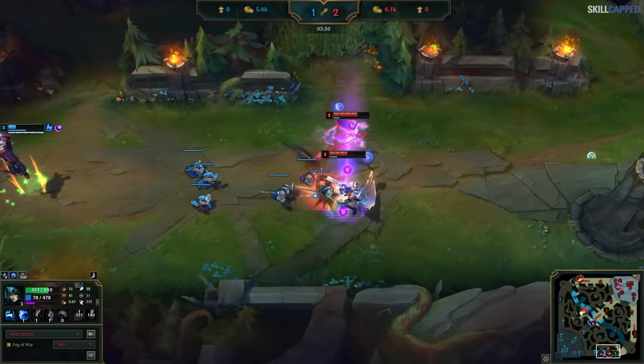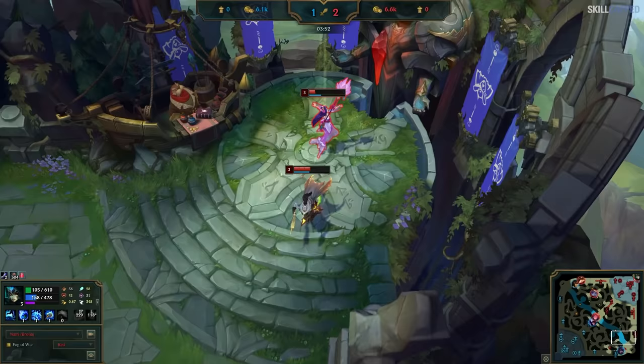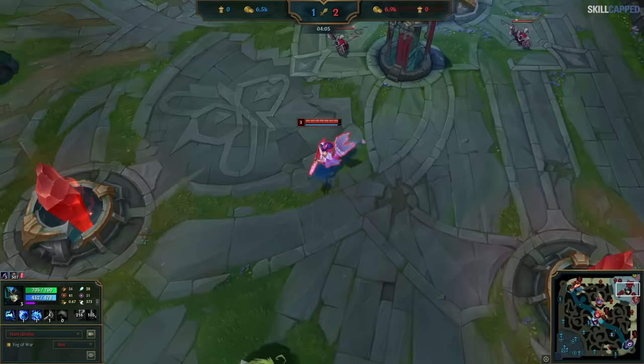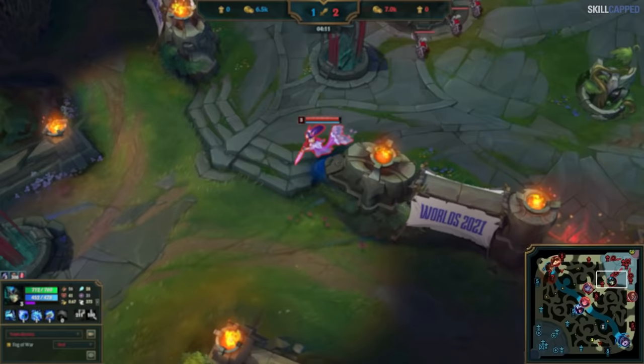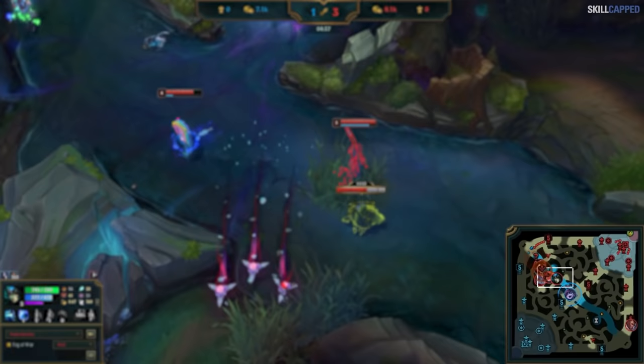Now Nami knows that Lulu is going to have to help Aphelios try and crash the next wave in so that he can get a recall timing. So we once again need to ask: what is our advantage? Nami can predict where Lulu is going to be, and based off of that she's going to run all the way across the map to create a numbers advantage somewhere else. She gets to top crab and assists in killing the enemy jungler before it's even possible for Lulu to be there. She knew she would have a tempo advantage to this play and abused it.